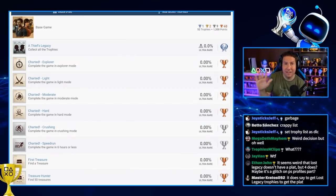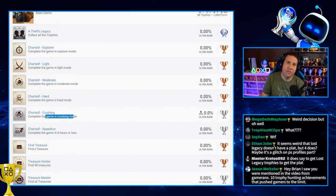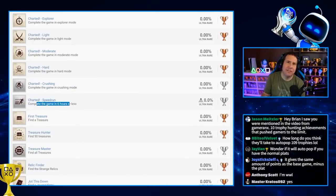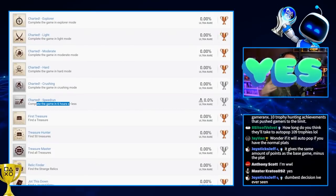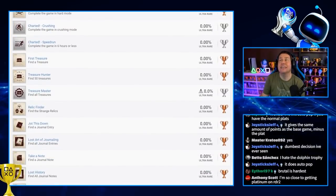Unfortunately, no double platinum — I really was expecting a double platinum. To complete the game in hardcore and crushing mode — is crushing available from the beginning? I hope so. Then you have a speed run: complete the game in six hours or less. You'll do that after you've unlocked infinite ammo — you can play that on the easiest difficulty. Then find all treasures.